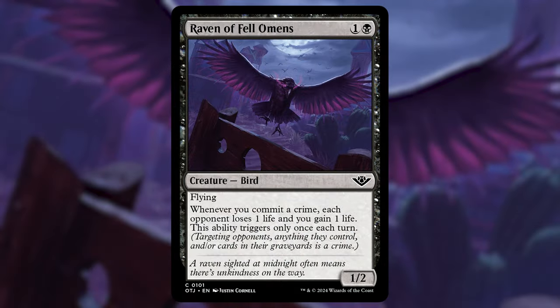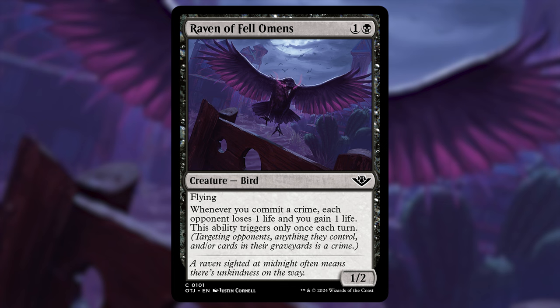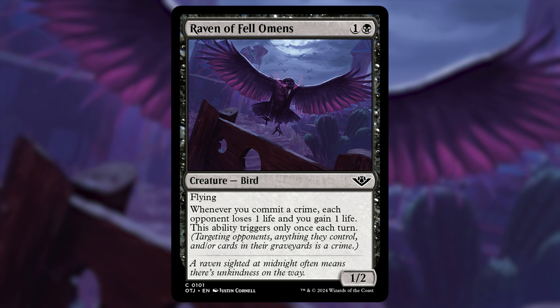The last committing a crime card: Raven of Fell Omens — one and a black for a 1/2 Bird with flying. Whenever you commit a crime, each opponent loses one life and you gain one life, once per turn. It's a little extra value, mainly for the life gain — we're paying some life for protection pieces and we're a target for killing everyone's creatures, so gaining life back is really handy. Playing this on turn two and committing crimes throughout the game can really save you.